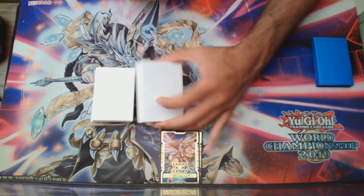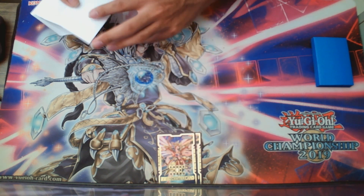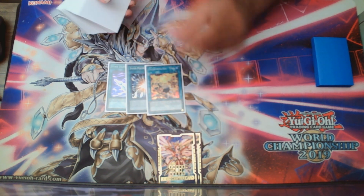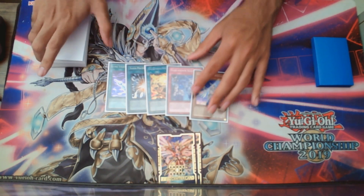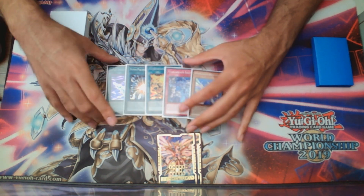I already shuffled the deck, I'm going to do one cut, and we're going to draw our first five cards. The cards are: Perfume, Super Poly, Tenki, Soliac, and Diviner.